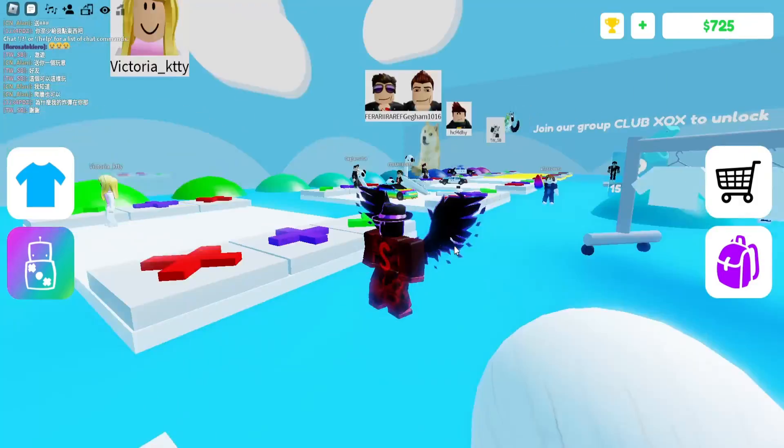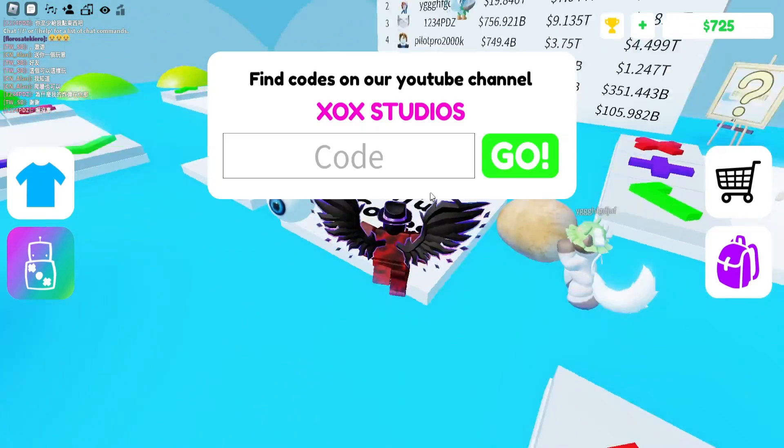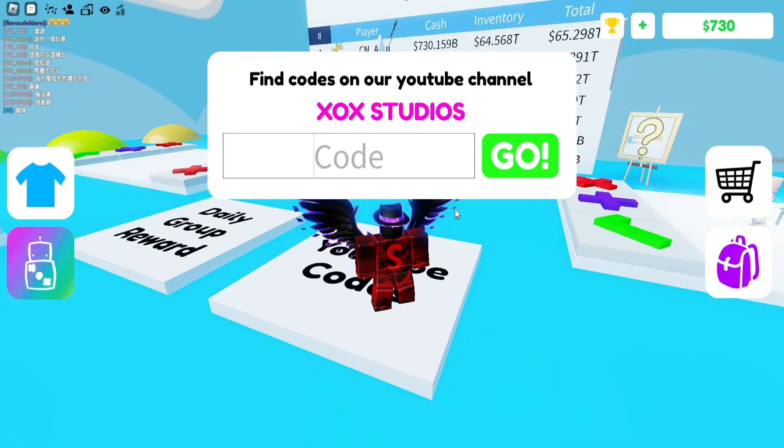Once you're in Pop It Trading, come over to where it says 'YouTube Codes' on the floor. If you walk over it, it'll bring up the code tab right here, which is where we're going to be redeeming all the codes today.